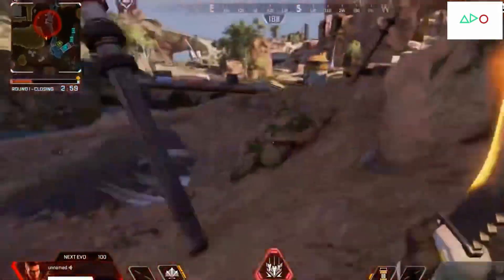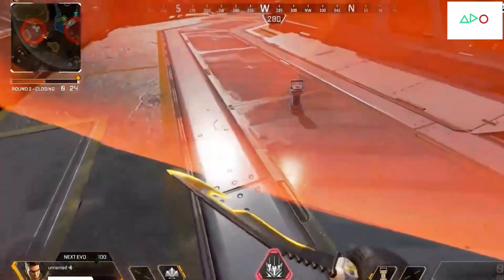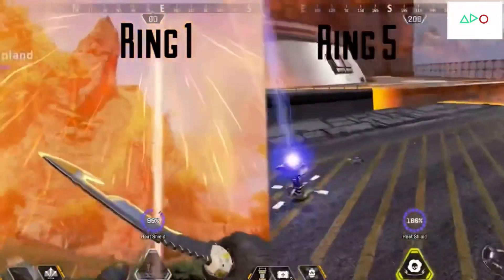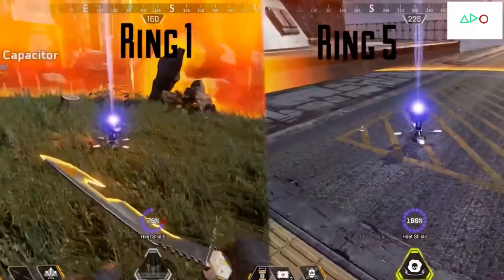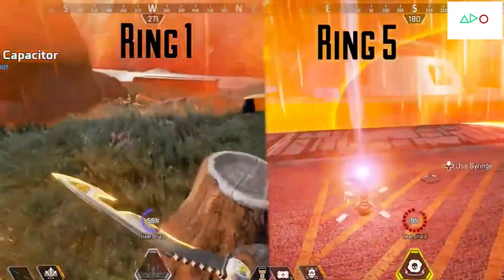In addition to the perks, it's got some risks involved — the dome itself has HP and is taking damage from the ring, so it doesn't last forever. It's going to wear out over time. It's really designed to be an early to mid game bounce back mechanic. We don't want people throwing down a bunch of heat shields in the final ring and trying to outlast opponents. In the earlier rounds it's not going to take very much damage and will last a while, but as the rounds increase and the ring damage increases, it will last less and less.